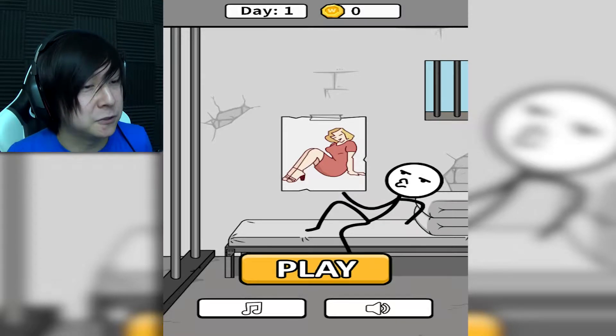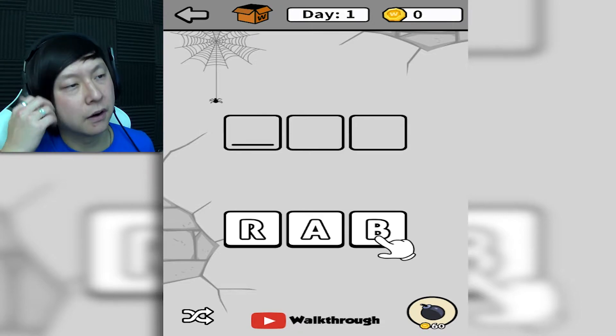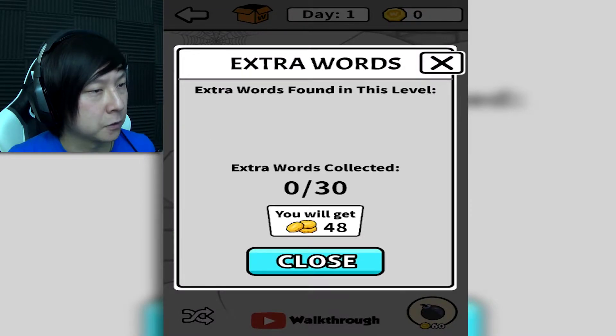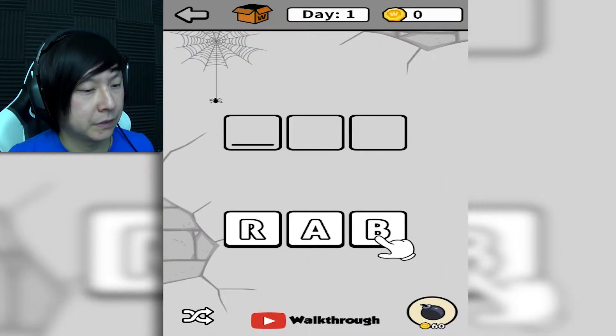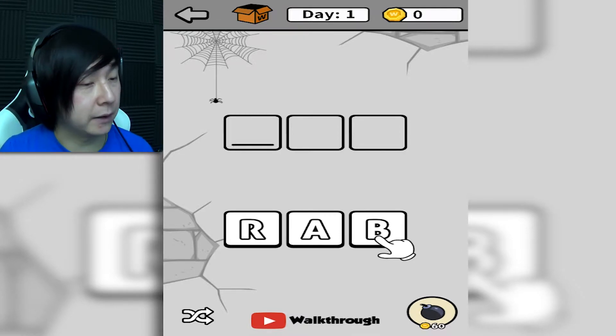Let's go ahead and help this dude out — he looks pretty bored. It says day one up at the top, so I wonder how many days it's gonna take us to escape. I don't know what any of this means. We've got a little cardboard box up at the top next to the days — extra words found in this level. Once we collect 30 extra words, we'll get 48 coins. And in the bottom right corner there's a little bomb, so maybe we use that to blow our way out of the jail cell.